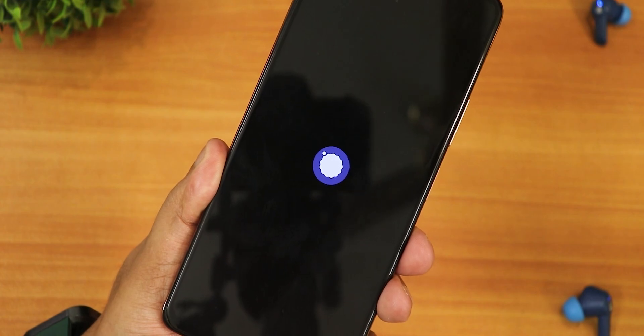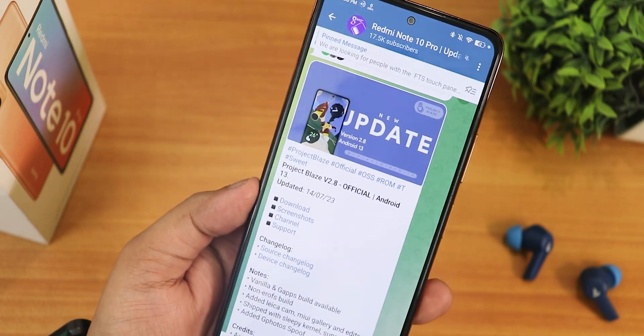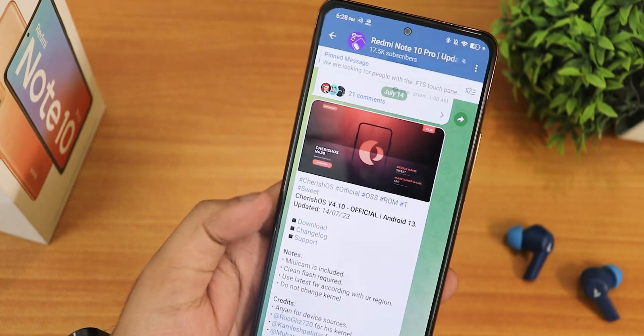What is up guys, this is Trito back with another video on the Redmi Note 10 Pro. Today I'm going to be showing you the latest Project Blaze ROM — this is version 2.8 official build, with a build date of 14 July 2023.